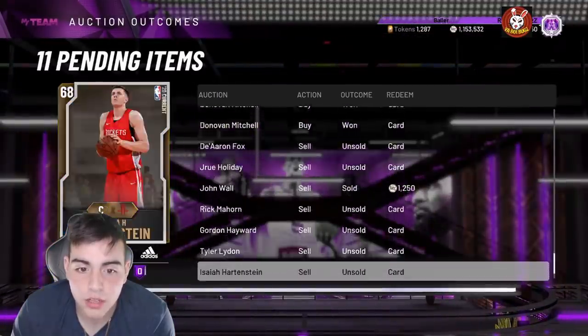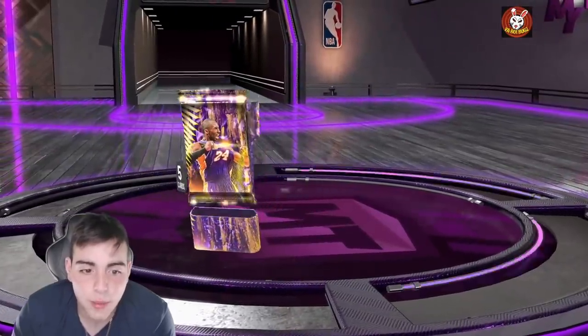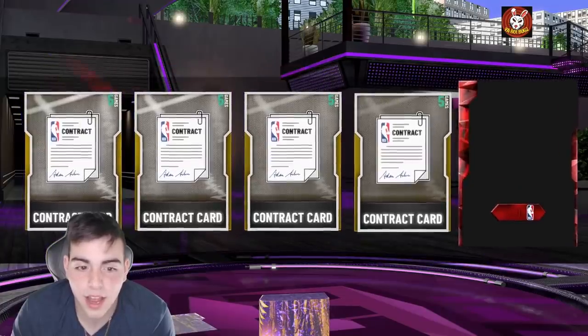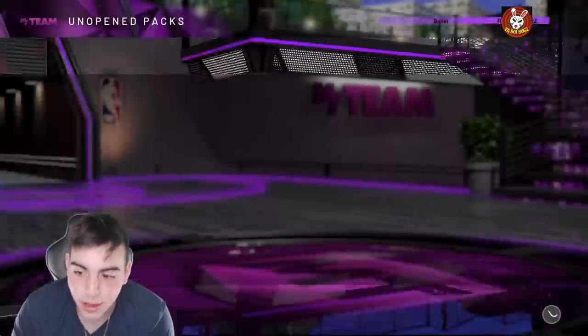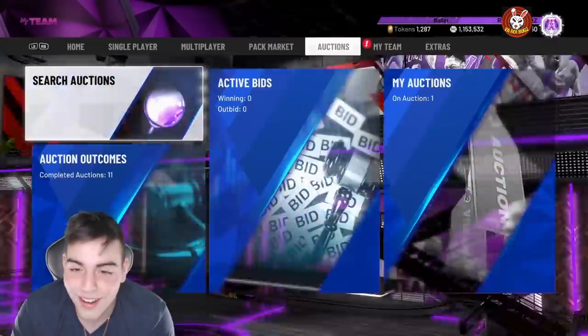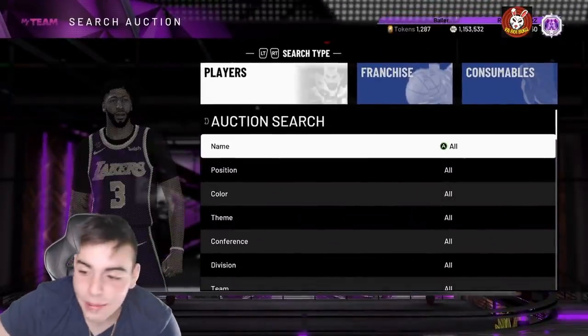As you can see, I have a ton of Donovan Mitchells. We're going to get Zach Levine finally. So this is a thank you Kobe pack — we do have the Diamond Kobe. I heard it's a Ruby. I don't know what's going on in the community, but yeah, type that in and maybe we'll get a blank card. I hope you guys enjoyed the video. Stay tuned for more content. Peace.